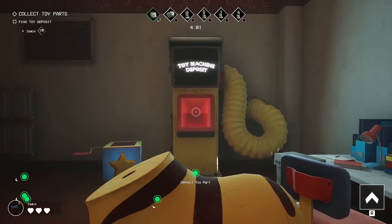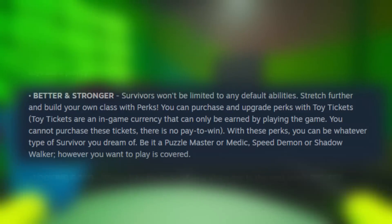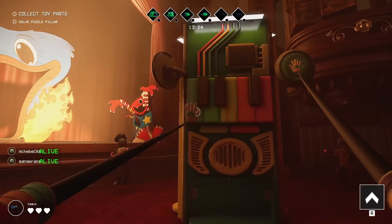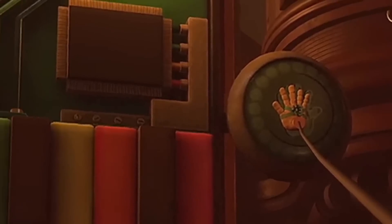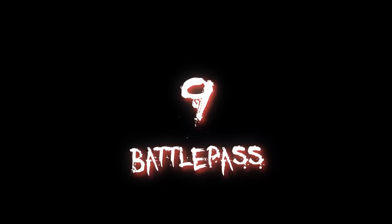That takes me to point number eight: the gameplay trailer makes it clear there are going to be new mini-games, and based on the screenshots it's clear you'll require cooperation between multiple players — so maybe you can't solo this game. These mini-games might give you a toy part or in-game currency called toy tickets, which you can use for upgrades. Upon further inspection, the mini-game modules seem to have a different mini-game on every face. I theorize you have to use the grab pack hand to initialize the game, followed by something like musical memory or playing the piano.